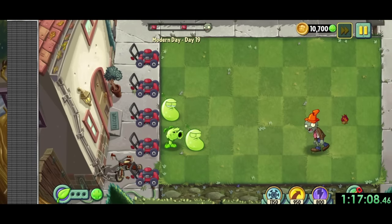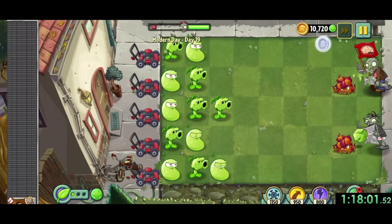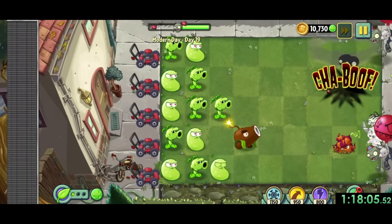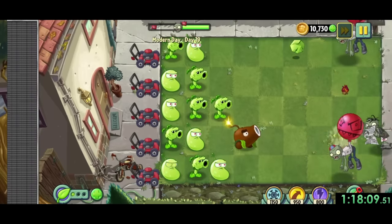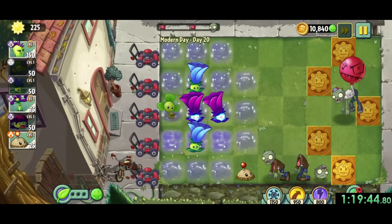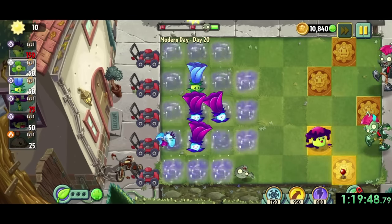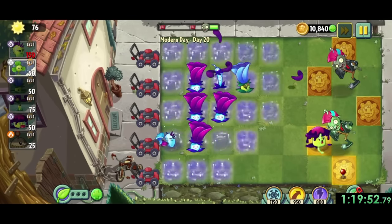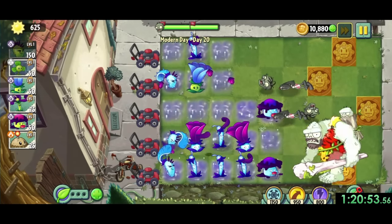With only one more lawnmower lost, we're onto modern day 19, which is another conveyor belt level. It's pretty much just placing primal peashooters and laser beans on each lane, and I like planting escape roots near the front since they explode zombies on contact. For modern day 20, we have another level with gold tiles, but thankfully no sun requirement this time. I like placing a few of my one-use plants on them for some extra sun, but the main source of damage is yet again the Dusk Lobbers, cause they're just so good.